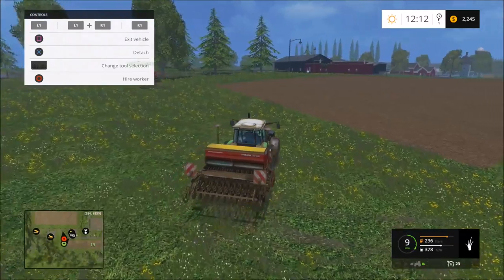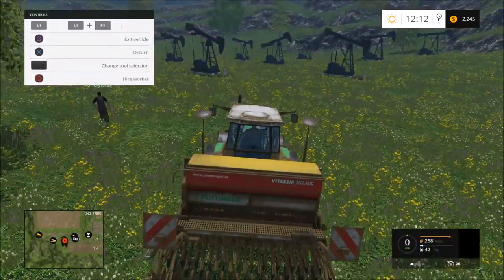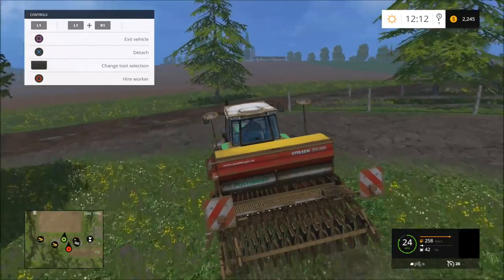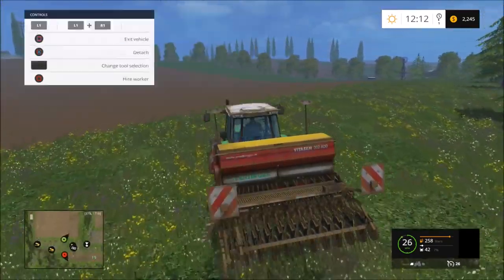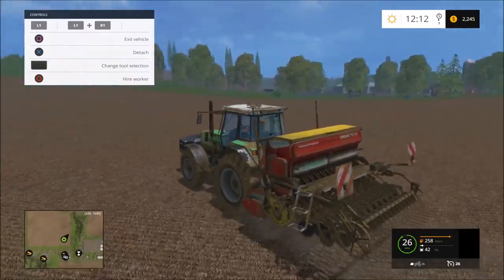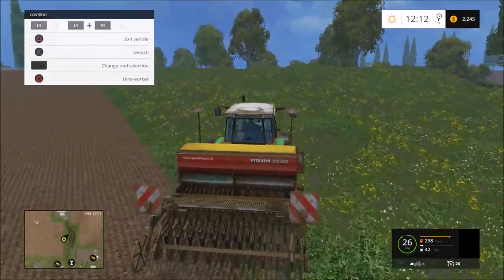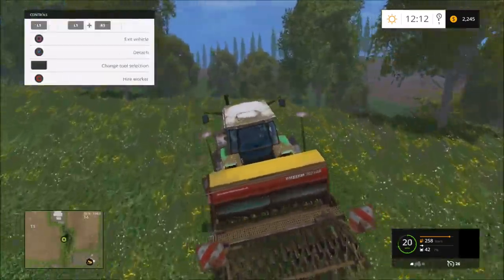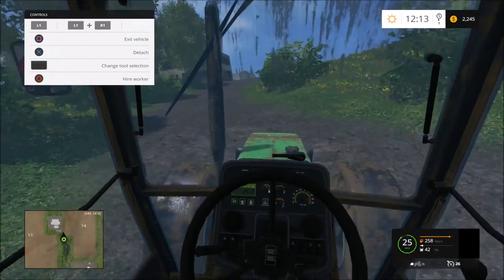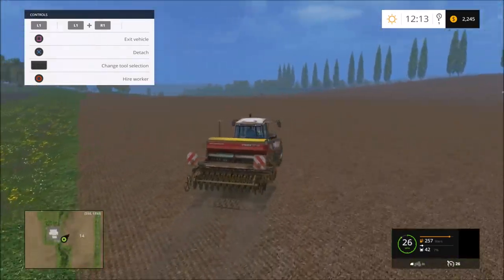I'm going to have to get some more seed. Basically, if you can see in the bottom right hand side there's a little number and if you look closely there's a seven percent - that's an icon showing how much seed is left inside the sow machines. Obviously the bigger sow machine the bigger capacity it can hold, but it is a bit of a pain having to keep going back to the farm for seed. Having the second person is a lot better because he's at 62 percent - I can go back and get more while he keeps tilling away, so we're still making ground.